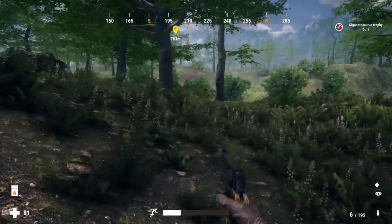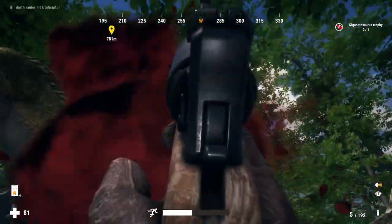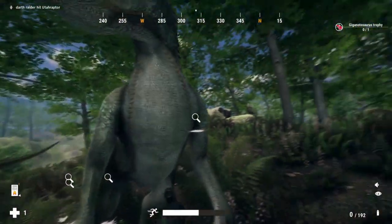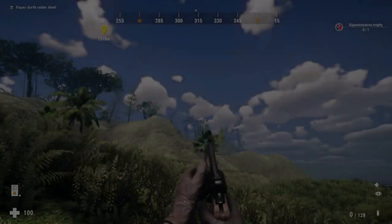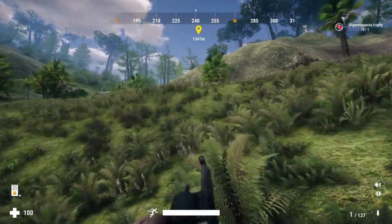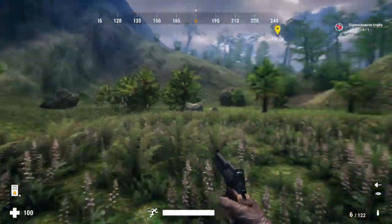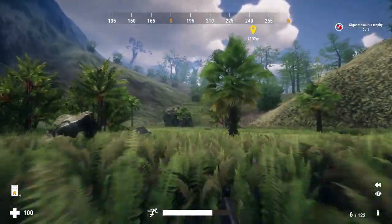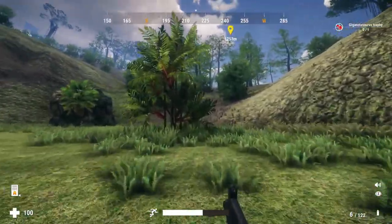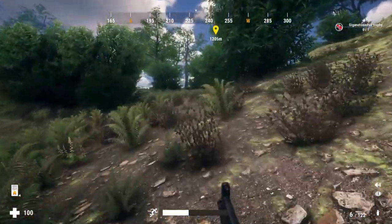On my way I hear what sounds like a raptor - and there he is. I told you they're sneaky little sons of guns - they came out of nowhere, I wasn't expecting that. So again I'm going to try to get up to the area to hunt the gigasaurus. Hopefully I can make it there this time - they spawned me way back again. Hopefully I can get up there and not get killed by raptors and shoot one of these things.